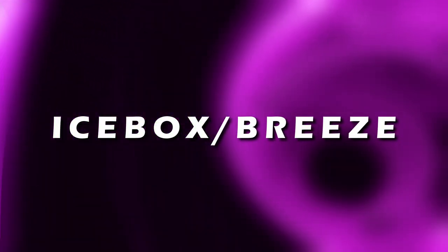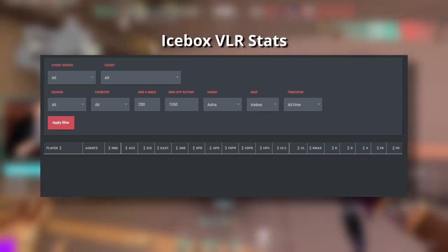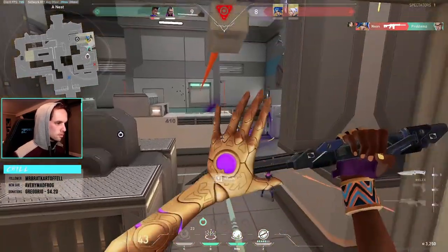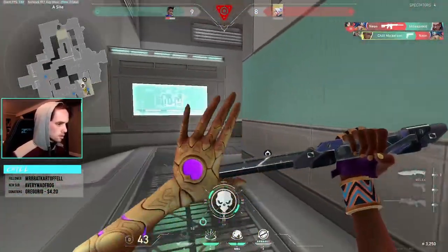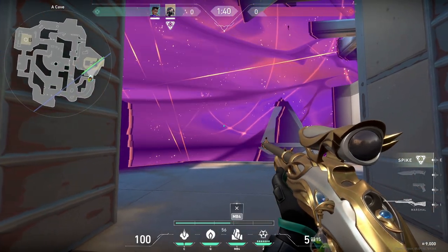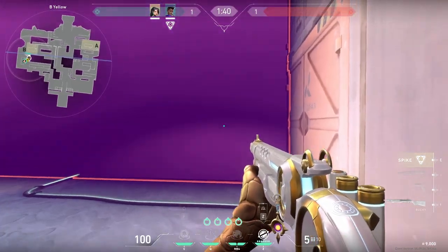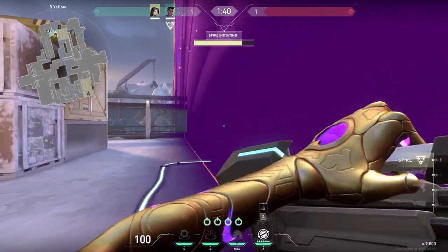Icebox and Breeze have the lowest pick rate for Astra and she's never used on them in pro play — there's a good reason for that. Icebox and Breeze are better suited for wall agents like Viper and Harbor. But if you're a diehard Astra main and refuse to play any other controller agents, apply what you learned on the other maps to these. For Breeze, entering site with a wall that mimics Viper's wall can work, as well as placing the wall close to your diffuser on post-plant. Icebox can mimic the Sage wall technique for either site on attack and again close to the diffuser on defense. Have fun playing Astra on these maps — I respect your insanity.